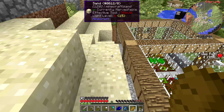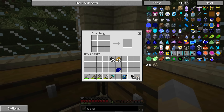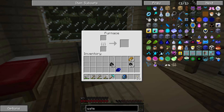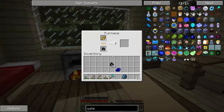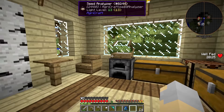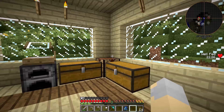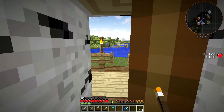One thing we can do to give ourselves a little bit more food is I can turn this bread into toast by cooking it. I'm going to make some mini coal from Zetones - one coal makes eight mini coal. So rather than having to ration out your coal in units of eight, you can just make it mini coal and not worry about it. And as you can see, the toast gives us a lot more hunger restoration than standard bread does. So we'll let that cook up.